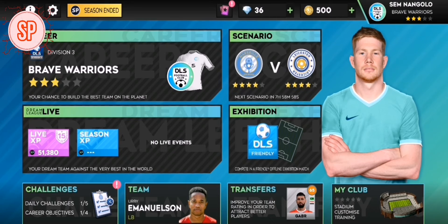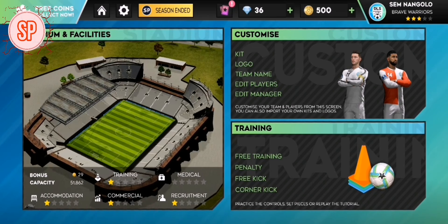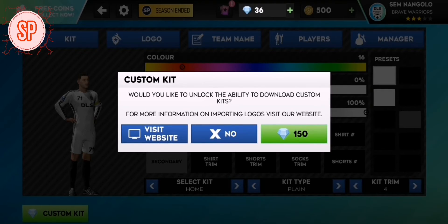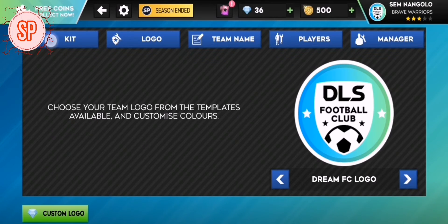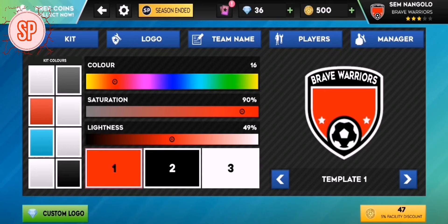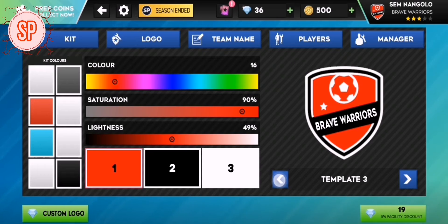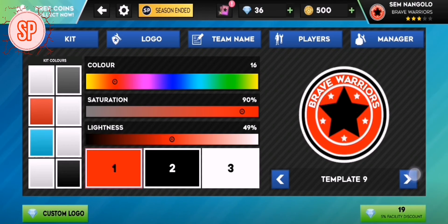First thing to check is my club. This is where you do all the customizing of your club. The custom kit is 150, and you have to pay for the other templates, I think.